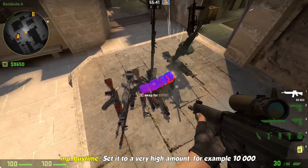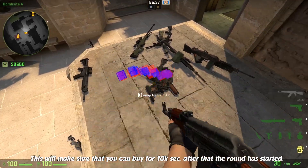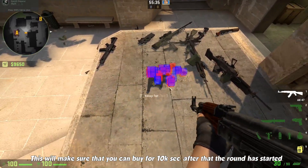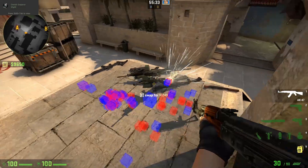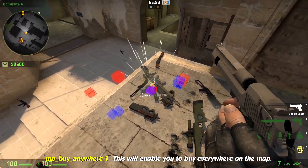mp_buytime — set it to a very high amount, for example 10,000. This will make sure that you can buy for 10,000 seconds after the round has started. mp_buyanywhere 1 will enable you to buy everywhere on the map.